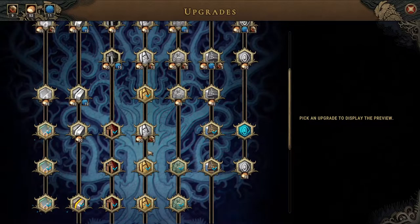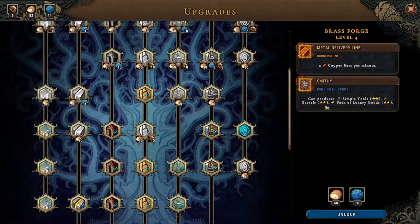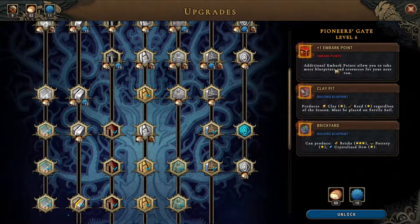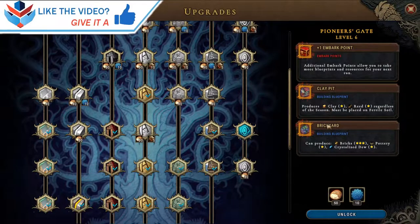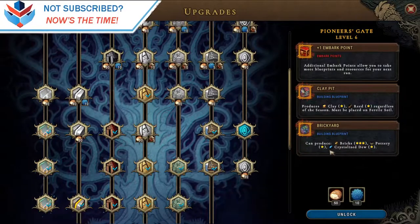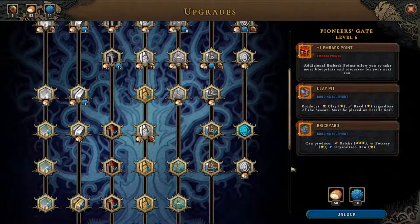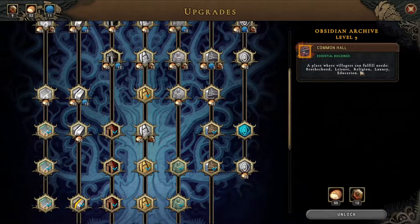So what do we want? Two copper bars per minute is actually really nice. Smithy barrels, see the tools — all three of them — but there are just so many better buildings out there. Plus one in bark point is nice. Clay pit produces clay and reed regardless of the season; must be placed on fertile soil. And the brickyard which produces bricks, pottery and crystallized two — the plus one in bark point is really nice, so is the clay pit, and the brickyard isn't bad either.